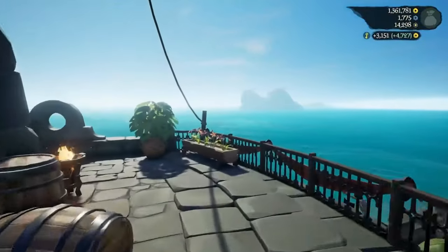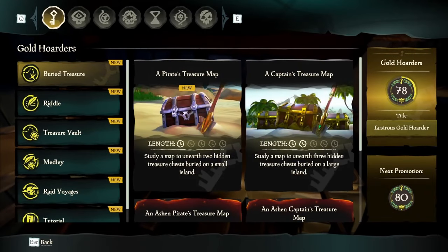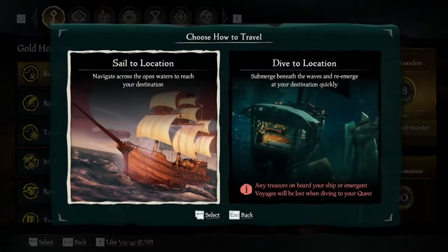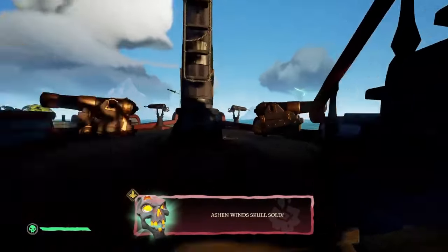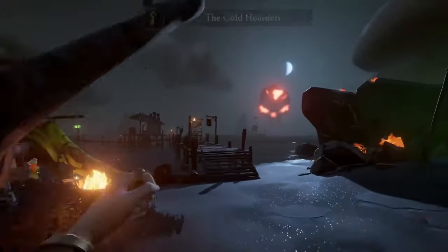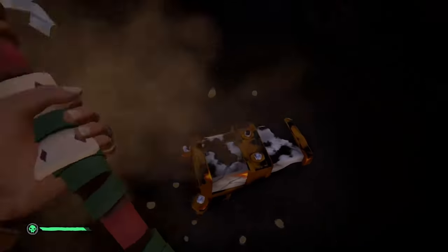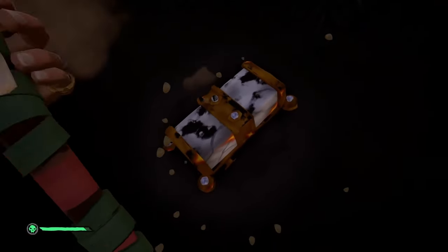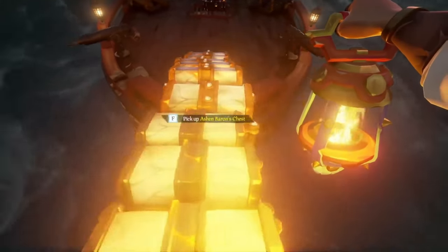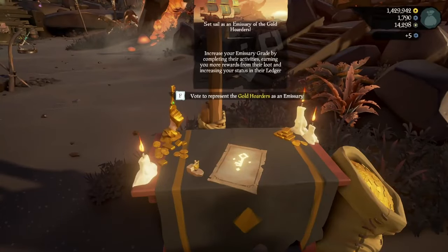After you reach grade 5, you're going to want to sell everything you currently have and go to your quest table. Select Voyages, Gold Hoarders, and Buried Treasure. Scroll down until you see an Ashen Pirates treasure map. Select this voyage and it will take you to the Devil's Roost. From where you spawn, sail right to Morrow's Peak and go to the gold hoarder tent. Claim your emissary voyage — you must claim it from here, otherwise this will not work. Doing this will give you multiple treasure maps leading to islands very close to Morrow's Peak. These digs will give you all of the new loot for the gold hoarders and the Ashen variants, which is incredible for reputation. After digging up all of the chests, travel back to Morrow's Peak to sell everything. Then lower your gold hoarder flag and repeat the method.